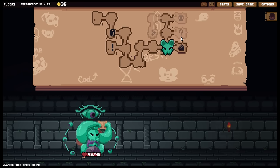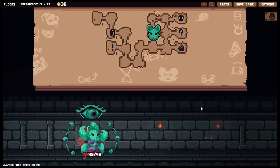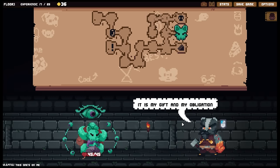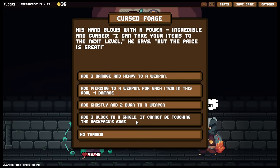We're only ever going to need one space ultimately for the potions. There is a use case where I might want to test my luck and try to get a specific potion. An NPC appears - his hand glows with the power. He says he can take my items to the next level, but the price is great. Options: add three damage to a heavy weapon, add piercing to a weapon for each item in the row minus one damage, add ghostly and two burn to a weapon, or add three block to a shield.